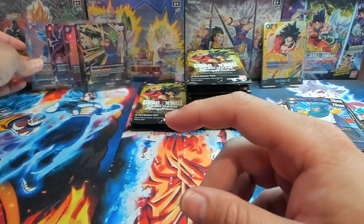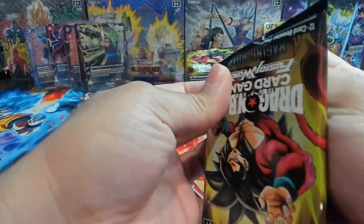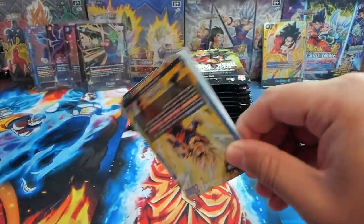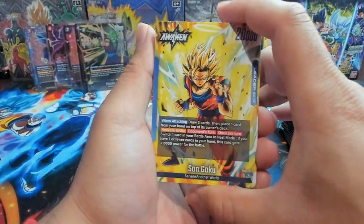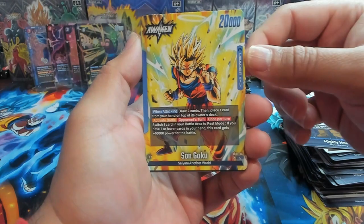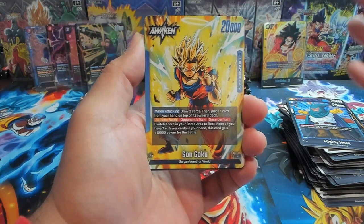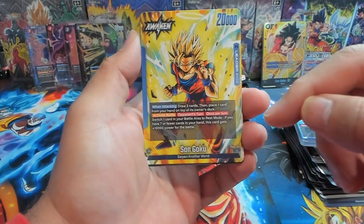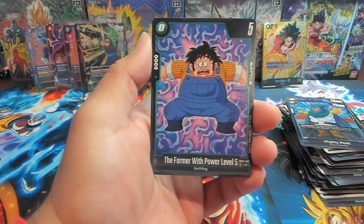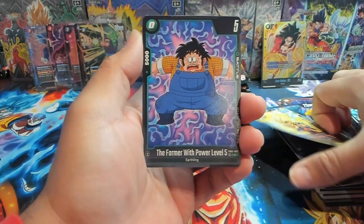A lot of the colors have very different holo patterning — if you look at the Videl compared to the Vegeta, completely different. Yellow has its own style, green, red — black is very similar to red. Speaking of Halo Coup / Dead Coup, we have the leader themselves: when attacking you draw two cards then stack your deck by putting one card on top — you can pick any card, not just the two you drew. Once per turn on your opponent's turn, you can switch one card in your battle area to rest mode to give this a 10k boost, so that's like a free block.